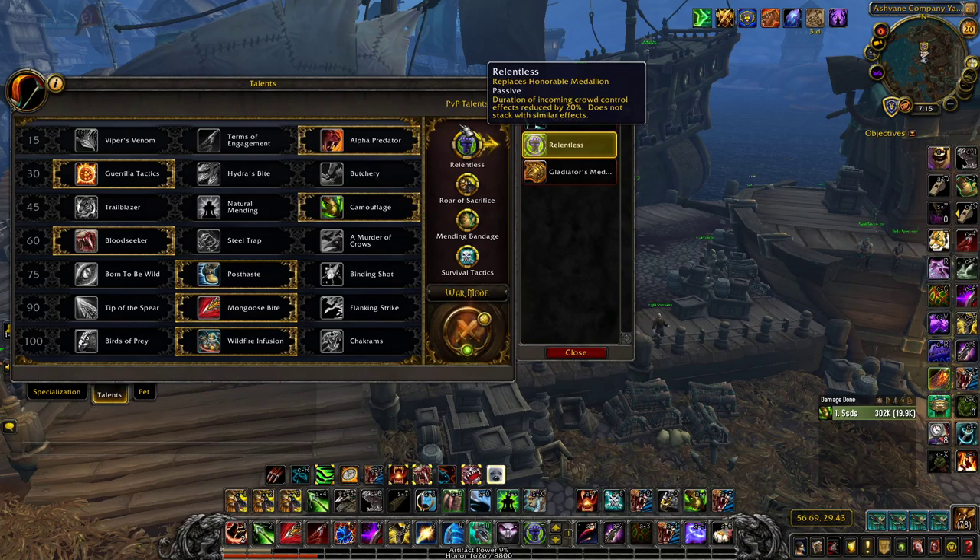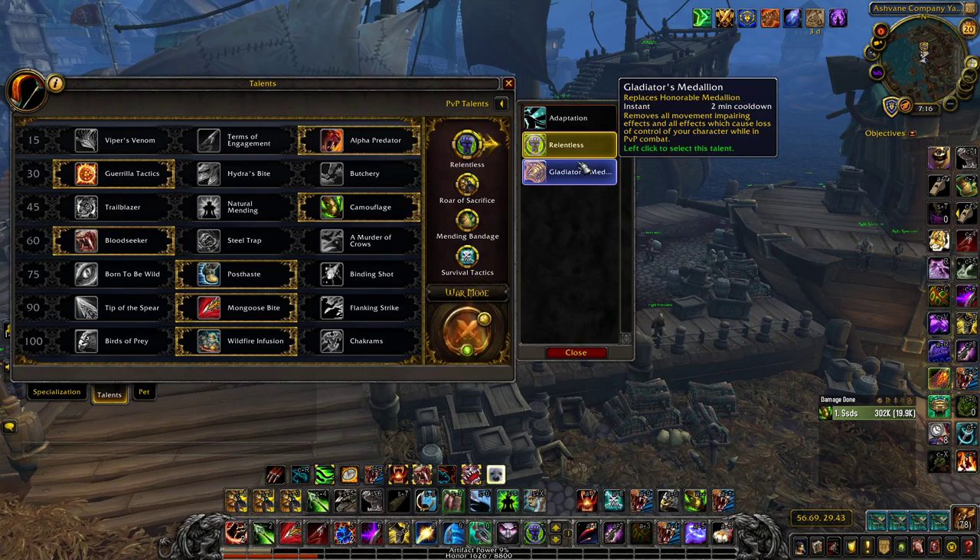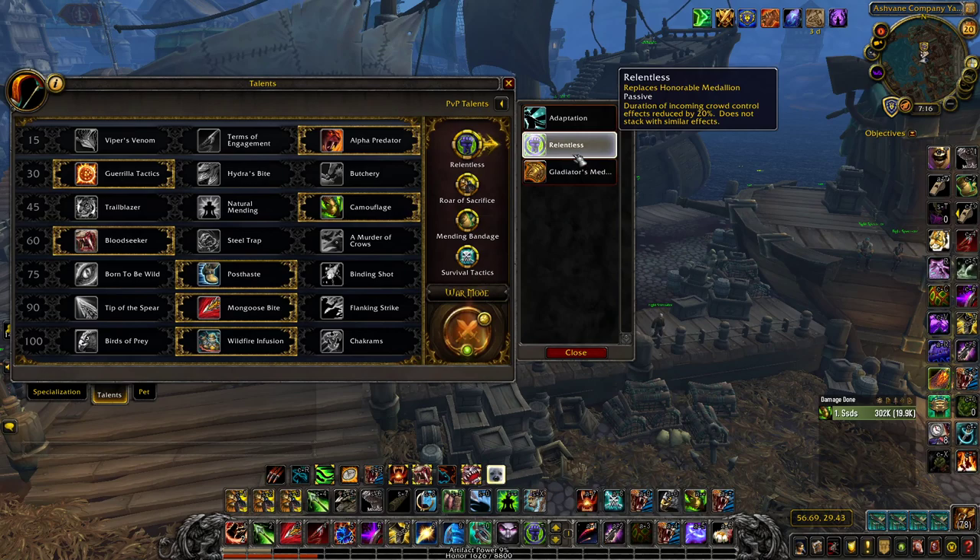Now for Honor Talents. For the trinket slot: if you're Human, take Relentless; every other race take Gliders Medallion. As a Hunter you really need to be able to trinket to get your goes off and get your defenses off — Trinket Feign Death, Trinket Exile, Trinket Turtle — it's necessary. With Human you already have a stun trinket, so Relentless is the play.